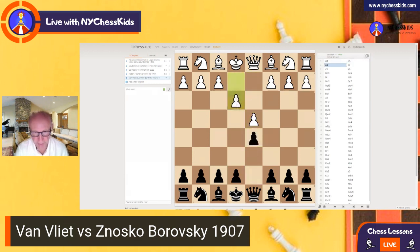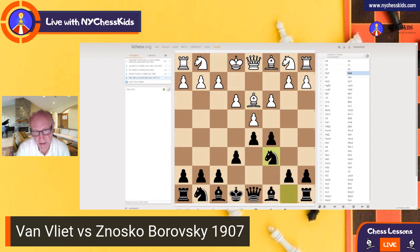D4, and we have this move e3. Now, it looks very strange, right? Because it's blocking the bishop. But what White wants to do is build up those pawns, look at the structure of the pawns, and then play the move f4. And this is called in chess a stone wall. So you have those pawns here — that's called a stone wall.